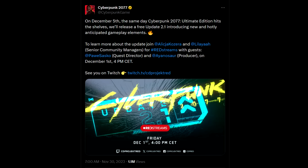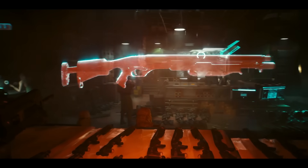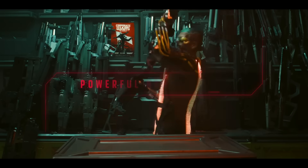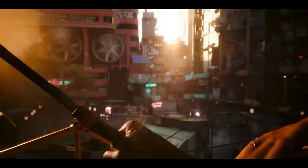Next up, Cyberpunk 2077. A major update is coming for this game. On December 5th, the same day Cyberpunk 2077 Ultimate Edition hits shelves, they'll release free update 2.1, introducing new and hotly anticipated gameplay elements. To learn more about the update, there will be a REDstream on December 1st at 4 p.m. Central Time. The Ultimate Edition for Cyberpunk 2077 drops on December 5th, and $60 gets you Cyberpunk 2077 and Phantom Liberty. Is that a great value? Probably not at this point — you can get a physical copy of Cyberpunk for $20 to $30 easily, and Phantom Liberty is $30. However, now that they're dropping an Ultimate Edition, this offers the opportunity for patient players to wait for it to go on sale as well.